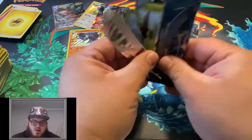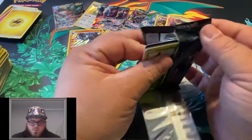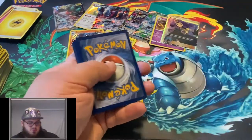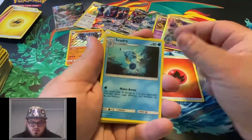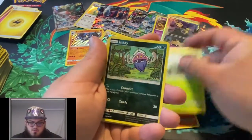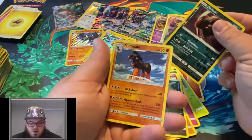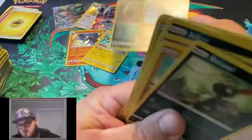Just gotta stay positive. The luck seemed to be the other way on this side. Must have hit a new printing batch in this box. Dewpider, Inkay, Ralts, Crabrawler, Sneasel, Reverse Darkrai, and a Mudbray. Keep that Darkrai out.